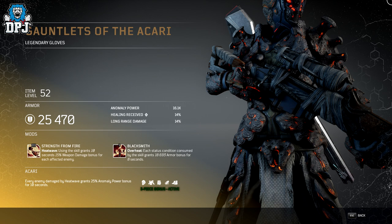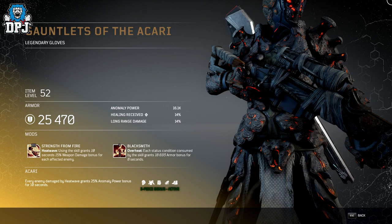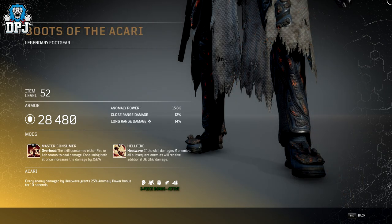Regarding the tier 3 mods — I believe they may be exclusive to specific armor sets, though I can't confirm that as fact right now. Either way, if you want a specific tier 3 mod, you will have to dismantle the armor piece it drops on to get it. This armor set offers quite a variety of tier 3 mods — feel free to pause the video and read what they do.